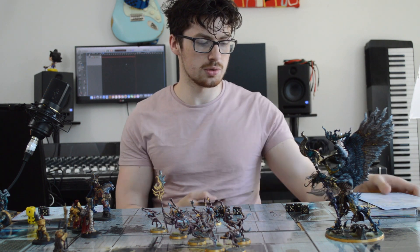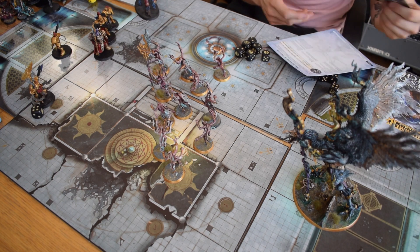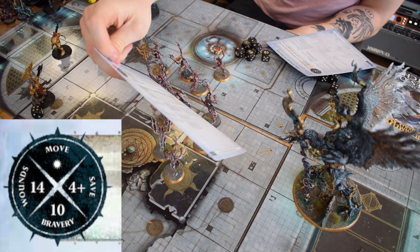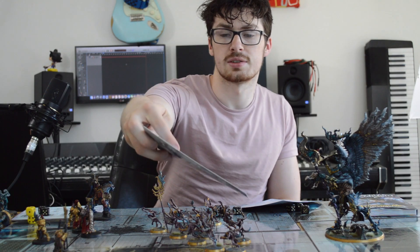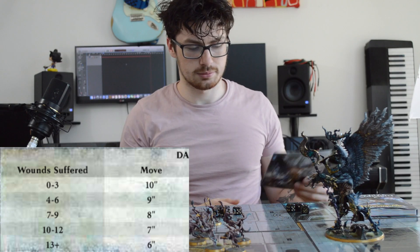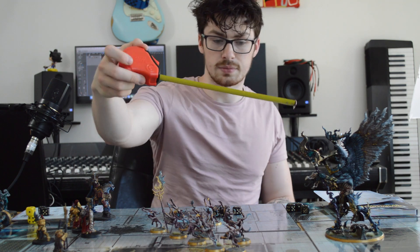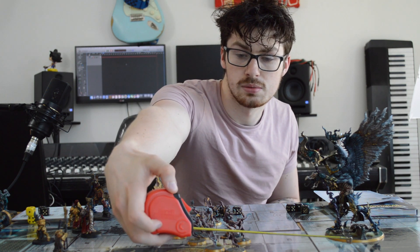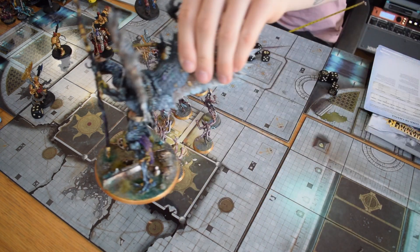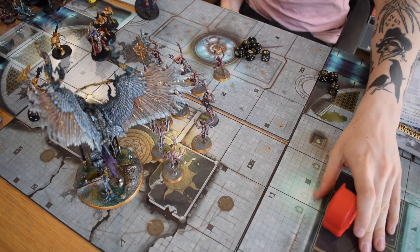My Lord of Change is going to move. Let's have a look — he's got an X, so his movement goes down as he gets wounded. When he's suffered zero to three wounds, he moves ten inches. Okay, that's moving just over there. He's going to want to fight that wizard because he doesn't like being denied.